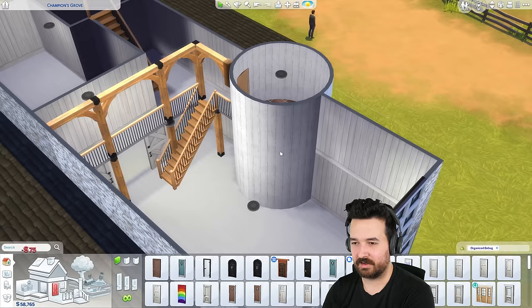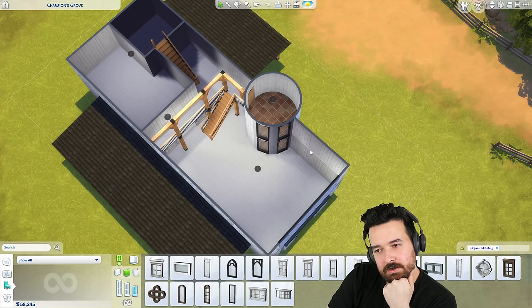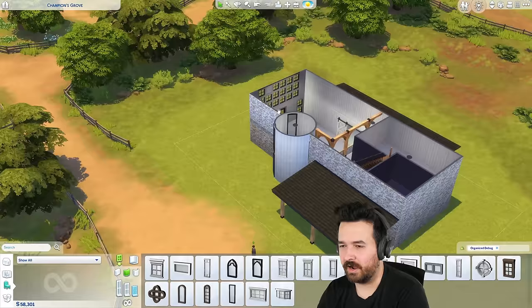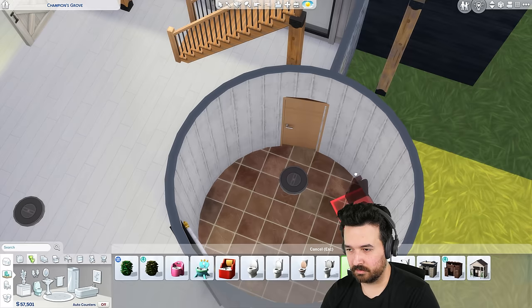Let's get another door down here. I really want windows here. Could it be a different room? The problem is a circular room is very difficult to use for anything. Maybe we just do one window on each level and some blinds outside. That's actually cool — Vintage Glamour. Now we're talking.